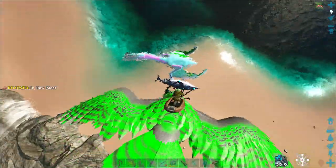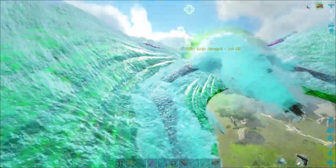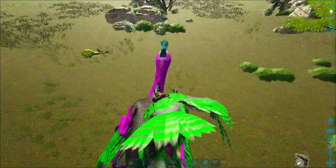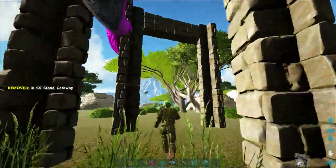Then immediately dive bomb down and do the ground slam to apply the slow debuff. The Quetzal will hit the ground, walk for about five seconds, and then start to fly again. This is your time to drop the first gate in front of it and the next one behind.